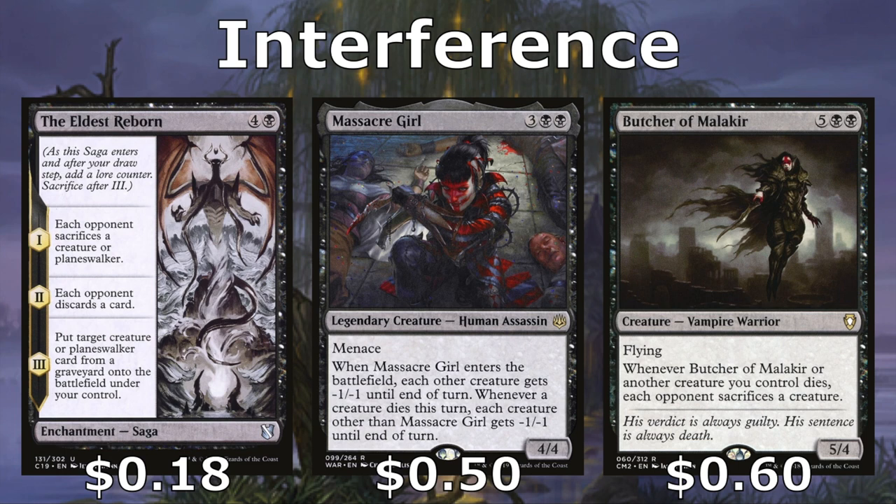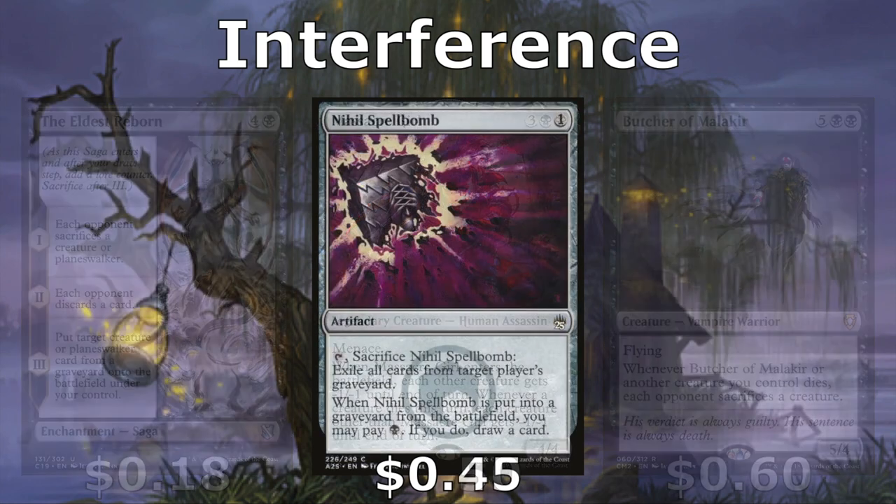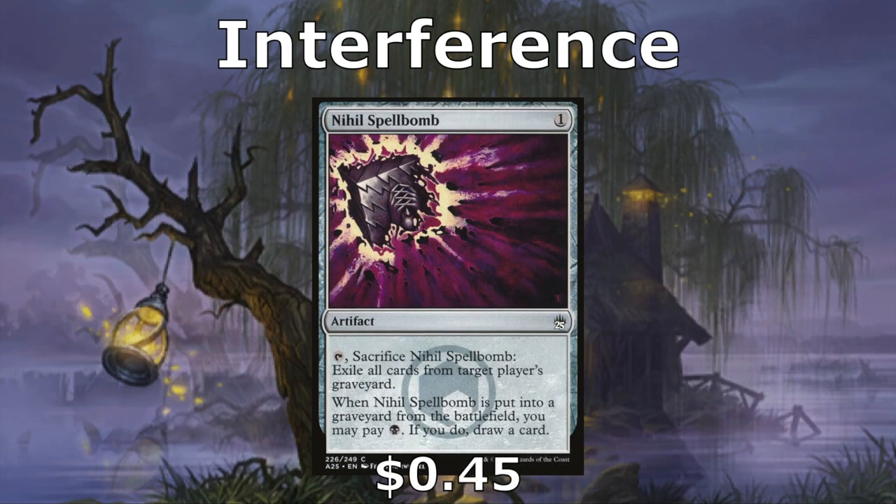If things get really out of hand, we have Massacre Girl, and she basically wipes the board of every creature except for her, as long as you play her right. When she enters, all creatures get minus one minus one, and then for each creature that dies from that, all the creatures get an additional minus one minus one. There's a little math to do, but you're usually going to be able to wipe the board with her. The last card for interference is Nihil Spellbomb, which helps us remove another player's graveyard, and whenever we have an extra one mana we might just crack it to draw a card.